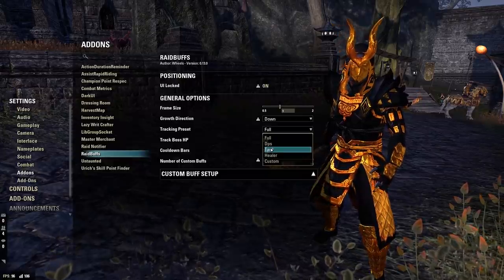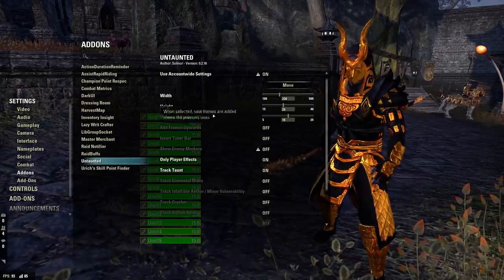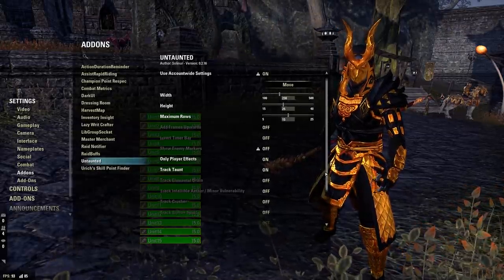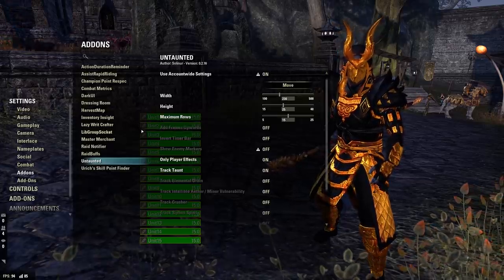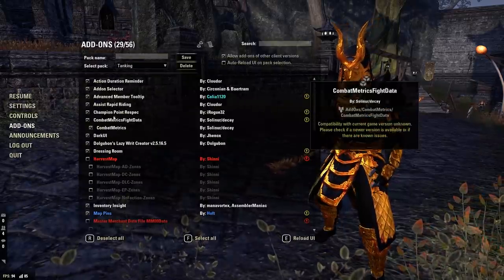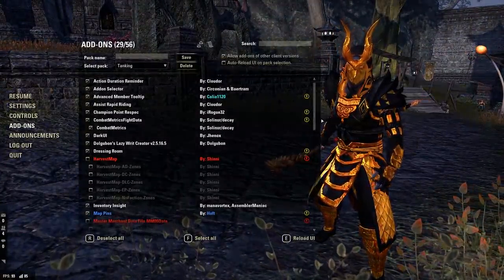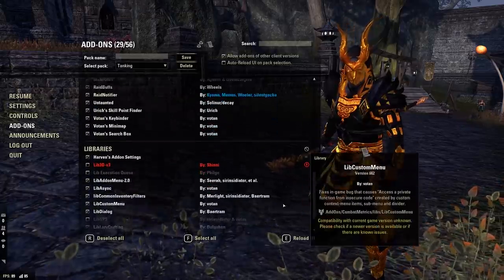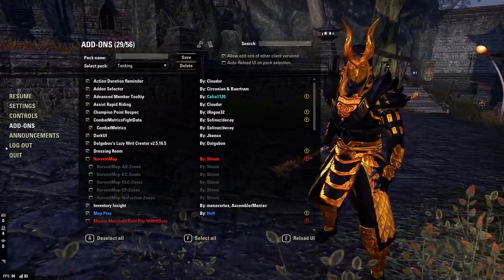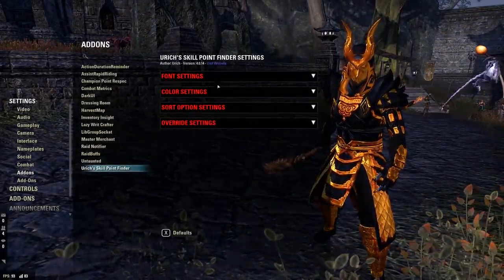For Untaunted: I moved it to position 230, 25, 15 — only player effects on, track taunt on, everything else off, otherwise you get a huge amount of things shown. I also missed an add-on from my list: Can I Horn, which shows a little piece of green text telling you if you can warhorn or not. I'll find and reinstall that one. Yurik's Skill Point Finder: left default.